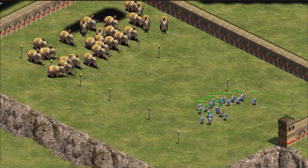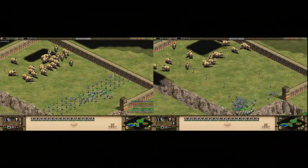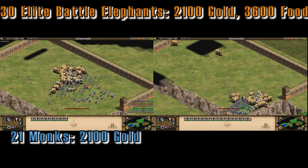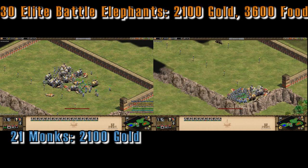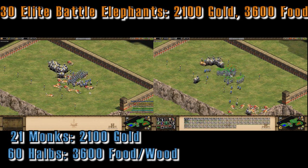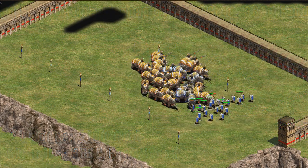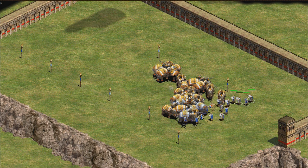I redid the tests against elite battle elephants, which are the new elephants added in the Rise of the Rajas expansion. The results I found were basically the same, but there's something I'd like to point out. Battle elephants only cost 5 less gold and 80 less food than a war elephant, which means that from a gold standpoint they're pretty much the same. From a food standpoint they are more affordable, but still very expensive. The results basically confirm that monks by themselves are still an okay counter against elephants, but they're really not that great.